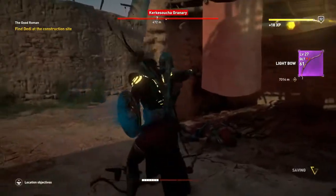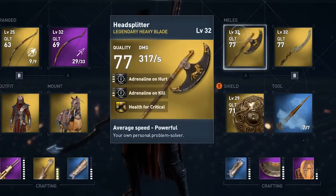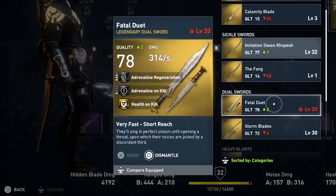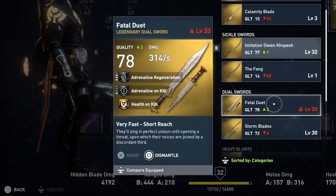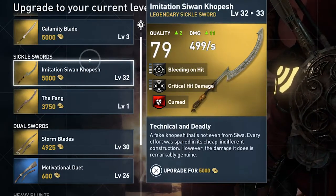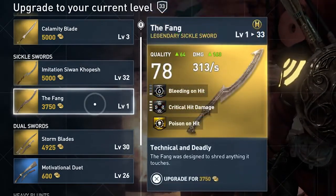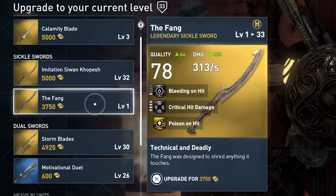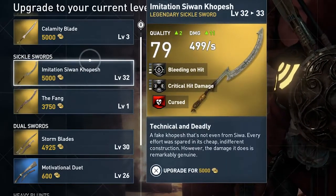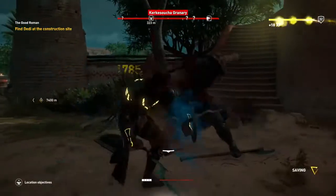In exchange, you get amazing weapon damage that other weapons from the same level could only dream of. At level 32, the weapon has almost 500 damage per second, while a legendary heavy blade weapon has 317 damage per second at the same level. A legendary dual blades from level 33 have 314 damage per second. Comparing it with a weapon from the same category — this weapon is a sickle sword — if I upgrade my other legendary sickle sword from level 1 to level 33, it would have 313 damage per second. So the Z1 Kopesh has almost 200 extra damage per second, almost double the damage of the other legendary weapons at the same level.